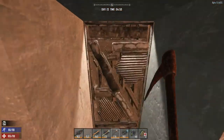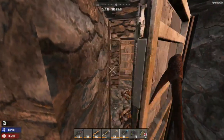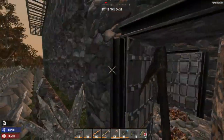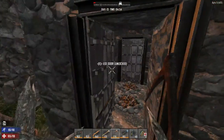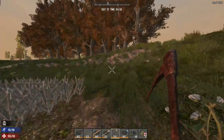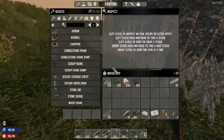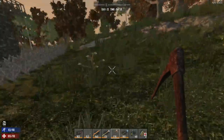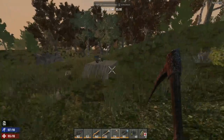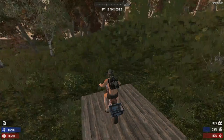Hello everybody, welcome back to another wonderful day of Charlotte Wars adventure in Seven Days to Die. Today it's day 13 and I feel like I need to collect some more rocks and sand and all that stuff. I'm going to show you how I'm going to use the mini bike for this. I'm missing some spikes here, we'll have to do that as well, but there's a little trick I like to show all of you.